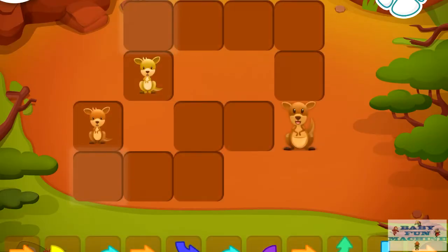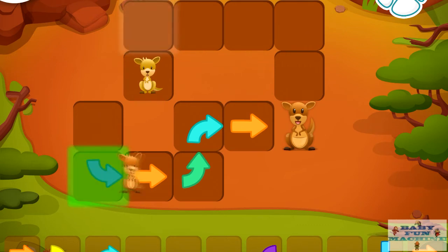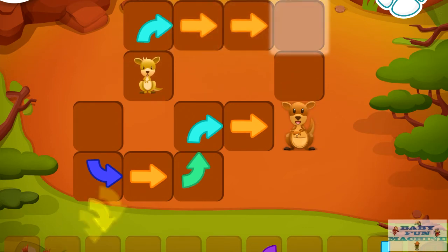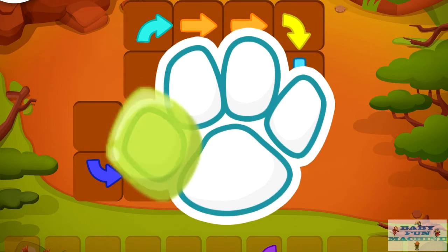Help the joeys get to their mother. Drag the correct arrow to the glowing square. Good job! Good job!